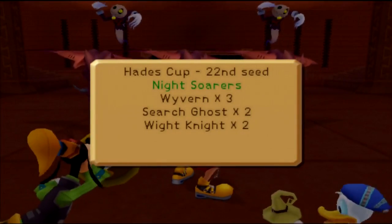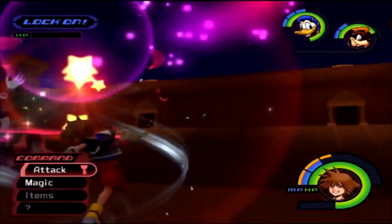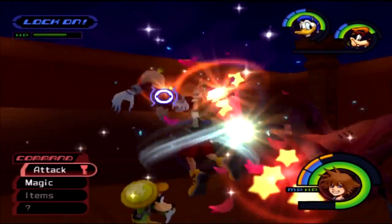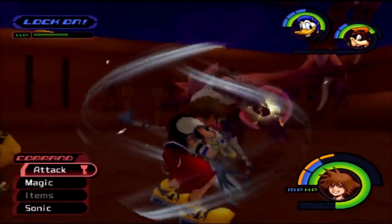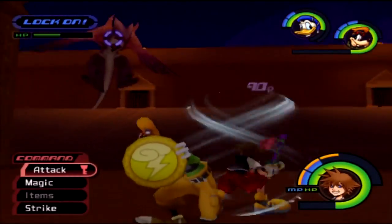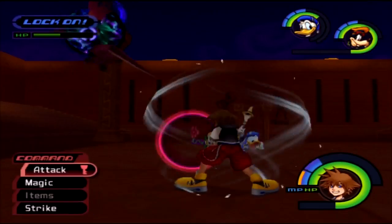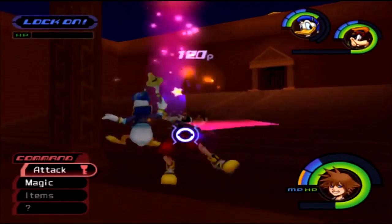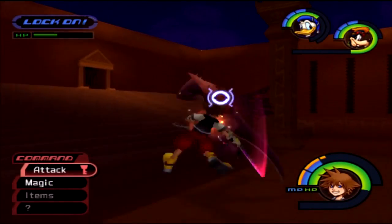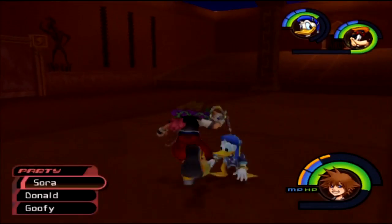Now we have three Wyverns, two Search Ghosts, and two White Knights. White Knights are tough but you get the idea. Later on in other games I'll be tackling tougher enemies — for example, the Nobodies in Kingdom Hearts 2, though I doubt that's much of a spoiler since everyone knows this game. The Wyverns are annoying to pin down, but all that remains is the Search Ghost.